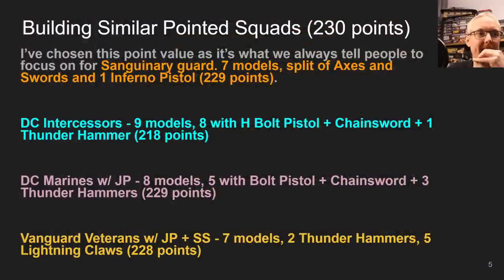I decided to build a squad of each of these models to compare. I started with my squad of seven Sanguinary Guard — pretty much every army list includes a split of four axes, three swords, and one guy with an Infernal Pistol. That's 229 points. Death Company Intercessors: nine models, eight with heavy bolt pistol and chainsword, and one with a Thunder Hammer — coming in at 218 points.